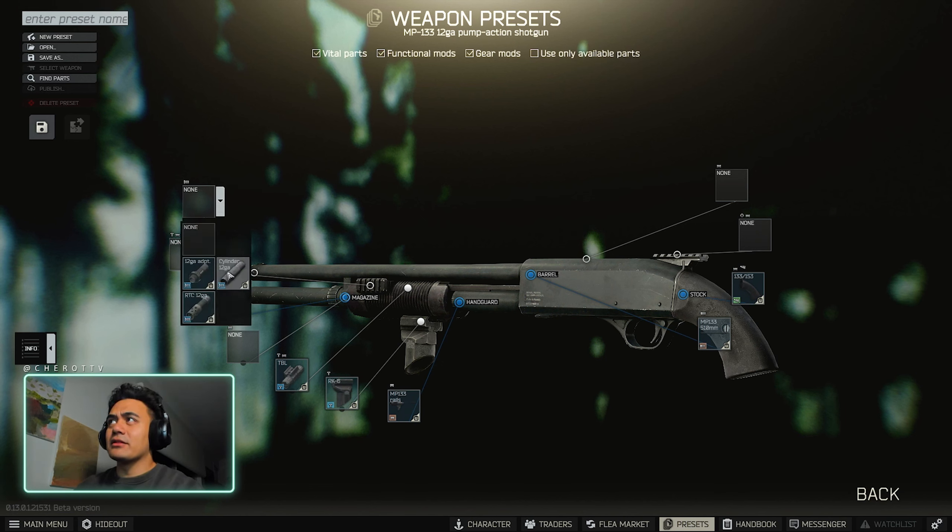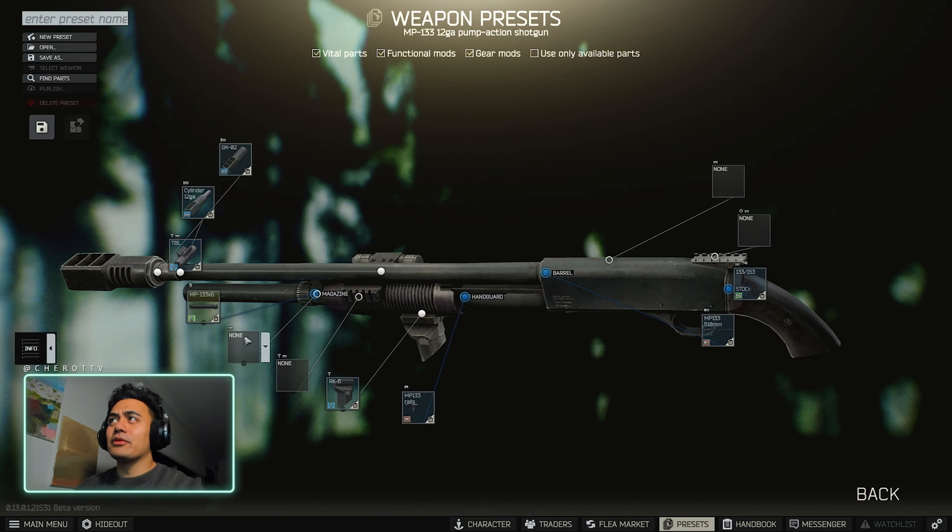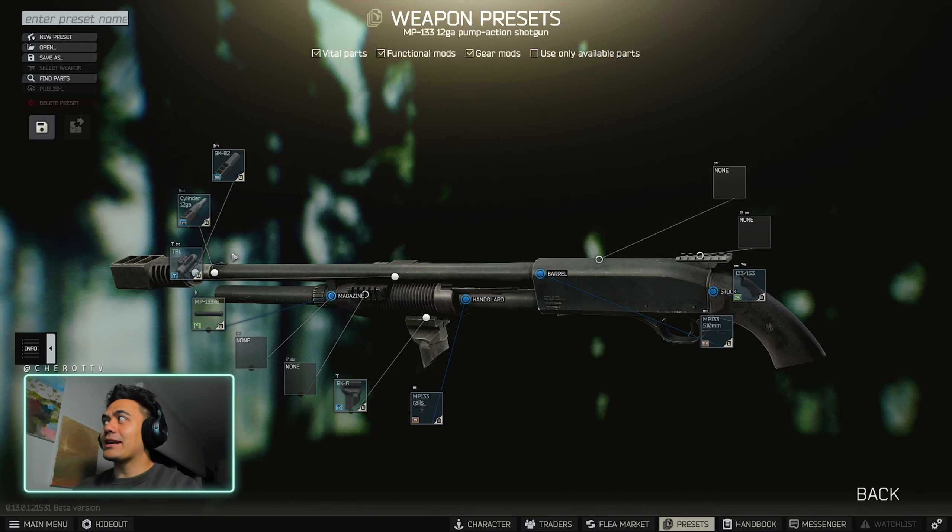At the front, you want a cylinder 12 gauge muzzle adapter. This will lead you into the GK02. Now this muzzle break is hard to find as well. At this point in the wipe — we're about a week or 10 days in — you can get it off the flea market, really simple. But the only other way of finding this early wipe is through scatting and found-in-raid status.